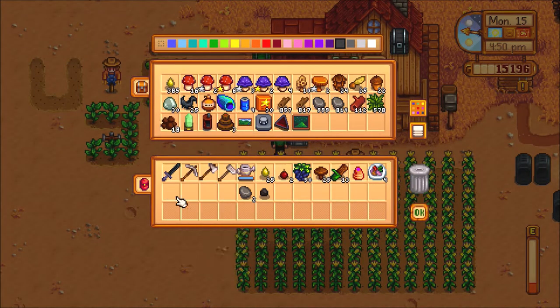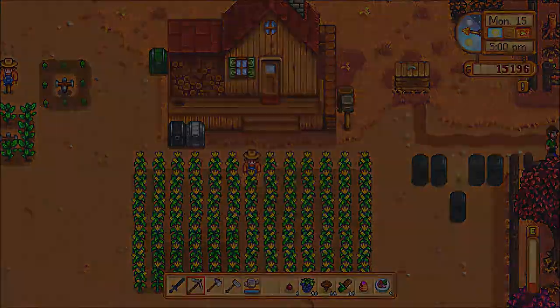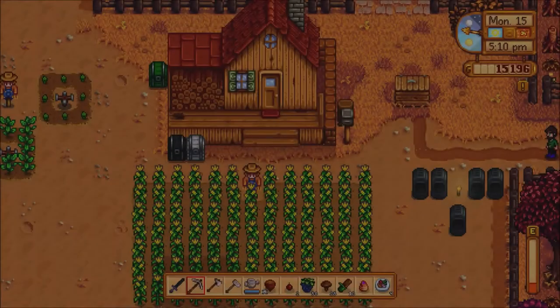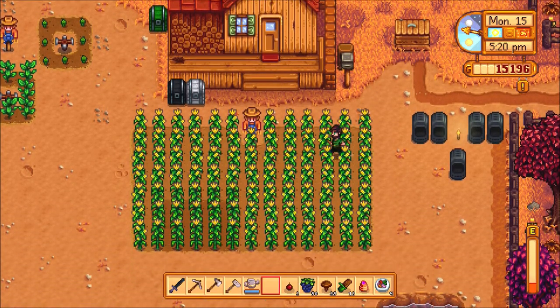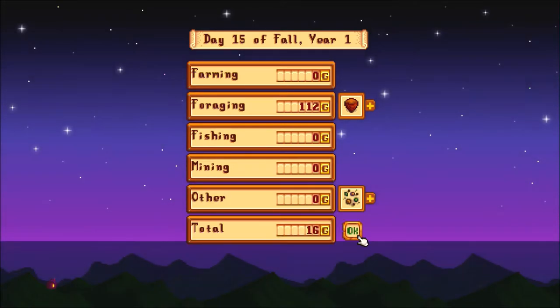Let's put some of this away — the wood, stone, sap, and then the coal. I always manage to pick up just the slightest bit of coal no matter what I'm doing. Another hazelnut — cool. Put that away. A little bit of that, and the corn should all be in alignment by tomorrow. So we go to sleep. Not a lot out of that foraging, and the seeds gave me literally nothing — good to know. I'll just toss them in the future.